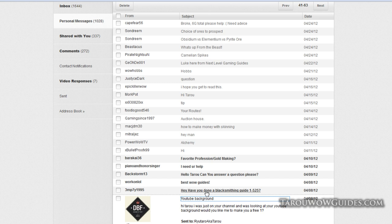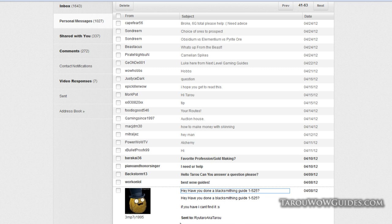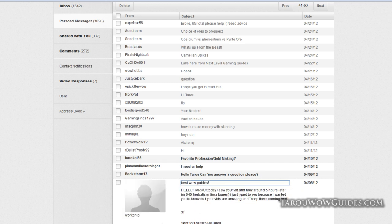Someone asks about a blacksmithing guide from 1 to 525 — yes, that's on the website. Another viewer writes in to say they're now at 540 herbalism five hours after watching a video, since they're a Tauren. Taro thanks them for the feedback and says he'll definitely keep the videos coming.